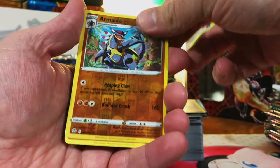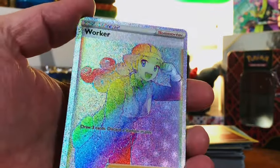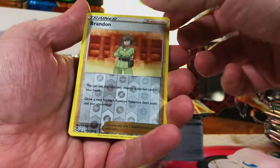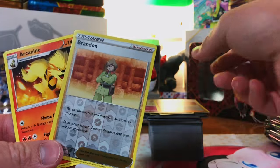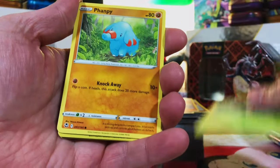Tropius — Worker rainbow secret rare! Nice pull out of Silver Tempest, first one and it's a secret rare. Brandon reverse and Arcanine again — literally the exact same pool from the last pack: Brandon reverse and Arcanine non-holo rare. That's not what we want to double up on. Let's get some alt arts — it has been a very long time since I pulled an alt art.